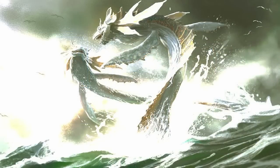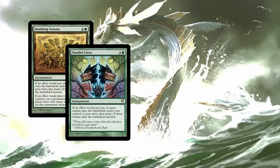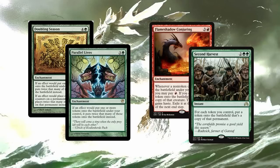Because Riku creates tokens, we can double them. Even more enter-the-battlefield triggers with Doubling Season, Parallel Lives, Flameshadow Conjuring, and Second Harvest. Flameshadow Conjuring is the worst — the token will go away at the end of the turn — but all of these will create yet another token. Very fun.